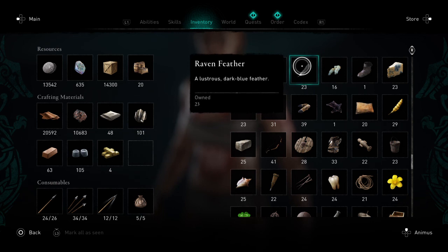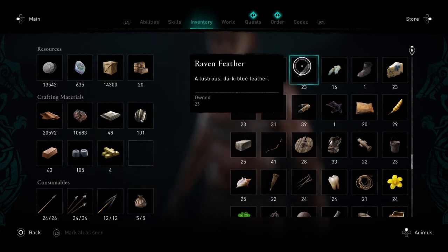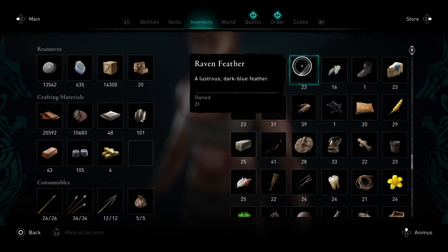Raven feathers - those things are a pain in the ass, they don't show up. You're going to find them in graveyards, basically the spots where there's curses. Take your time before you kill the curse, walk, kind of sneak a distance, shoot the ravens, and you should be able to get a couple raven feathers. Three or four for each site, and you'll get up to it.